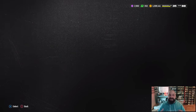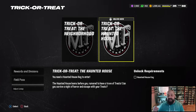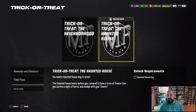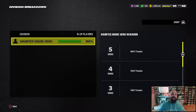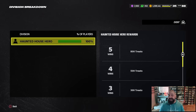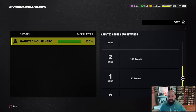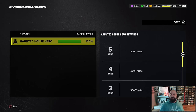Once you get to eight wins you receive a key collectible that unlocks the trick-or-treat haunted house, which is currently locked. You need those eight CPU wins in the neighborhood first, then the haunted house has its own reward set. Every win still gives 10 treats, and at five wins you get 800 treats — again, not cumulative, so stopping at four wins only gets you 500 treats.